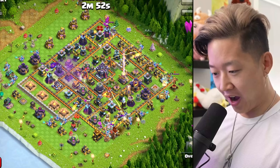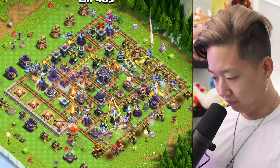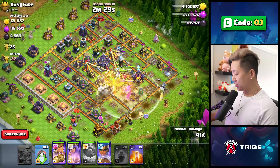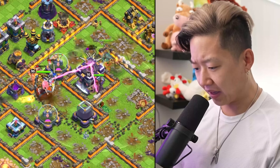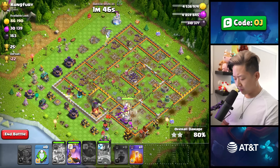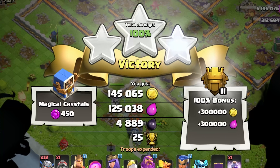Oh, I love the sound that they make. What is this? Is it viable to just put them all down like that? Do I need wall breakers? Where are my spells? So this is without wall breakers, just spamming them. That looks like that's gonna be at least a two-star. I guess that's a three-star.